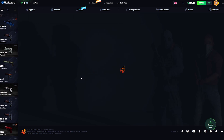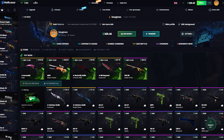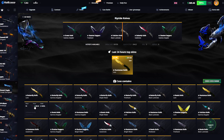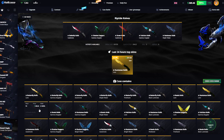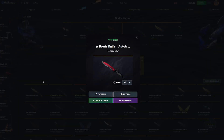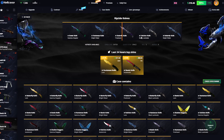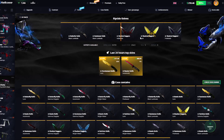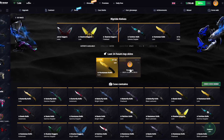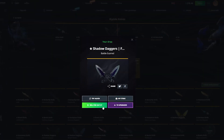How much was that? This is definitely good, right? We're going to reopen it. It's going to be $400 — a Bowie Knife Autotronic, 0.16%. Very nice. Absolutely beautiful. That's all I wanted — one good pull — and I'm already satisfied. It's a 2.5x on these spends, which is good.